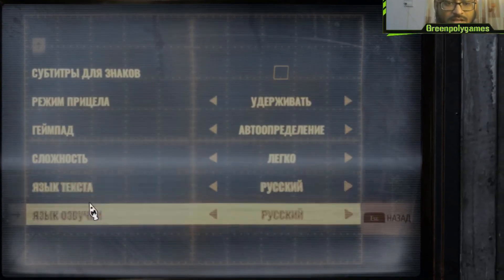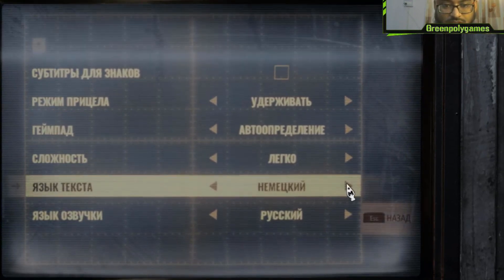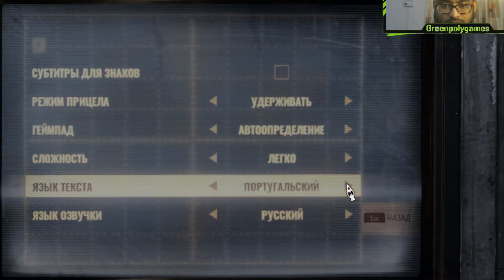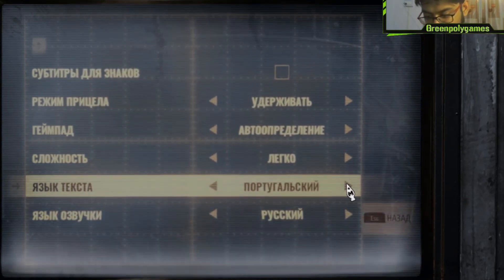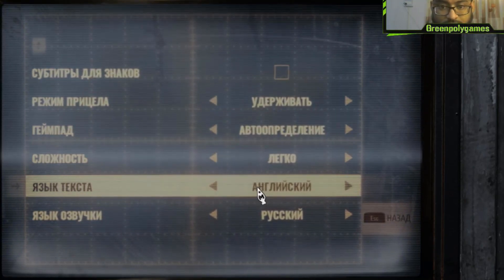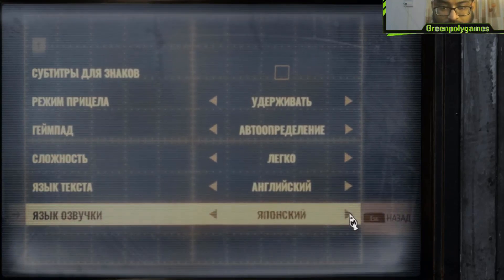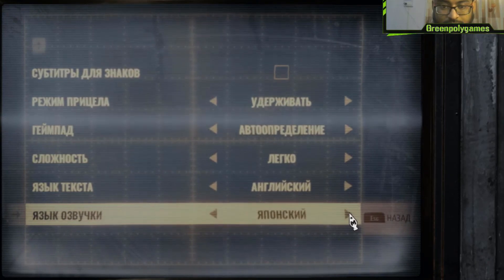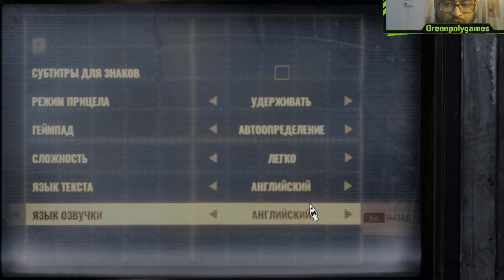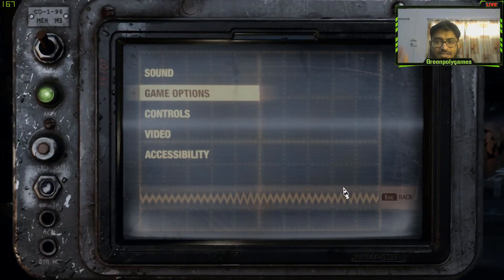You will see two options. Switch to the option that says AHR and set it to AHR. Then go back — voila! It is now working. The game is in English.